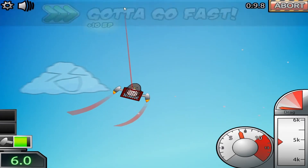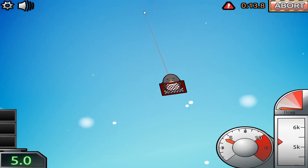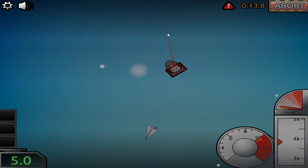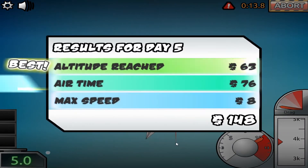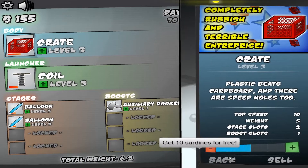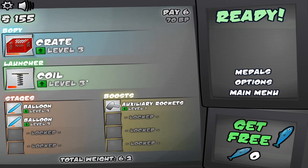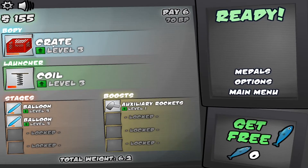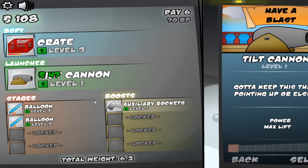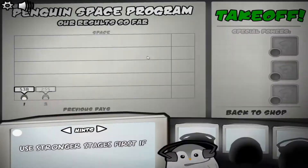Keep going up, gotta go fast. We're not even going that fast — we only just reached 5k. I would've beat the game by now on my Steam account. We're at the beginning of the game, can't expect too much. You can sell things which lets you upgrade to newer tiers of things. Let's get the tilt cannon — it's pretty good.